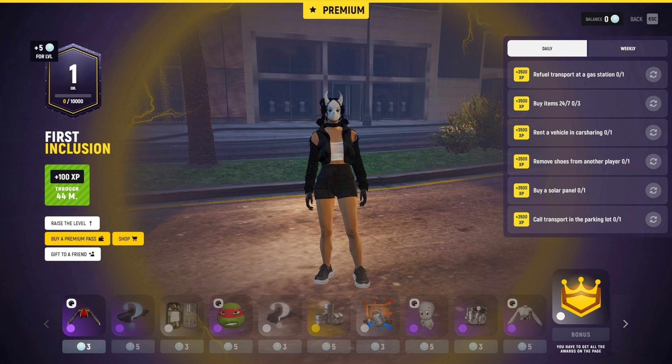Here's a look at the first page of the battle pass in the premium version — that's what the background looks like and what all the prizes look like on the bottom. The one thing that's kind of confusing me is the numbers underneath the prizes: three, five, three, five, three, five. I'm not 100% sure what that means. You can see your daily tasks on the right along with your weekly tasks, how much XP you get every hour. You can raise the level, purchase the pass, go to the shop, or gift it to a friend. In the top right hand corner there's a little circle that says zero — not sure what that's about yet, but we're going to find out on Monday.